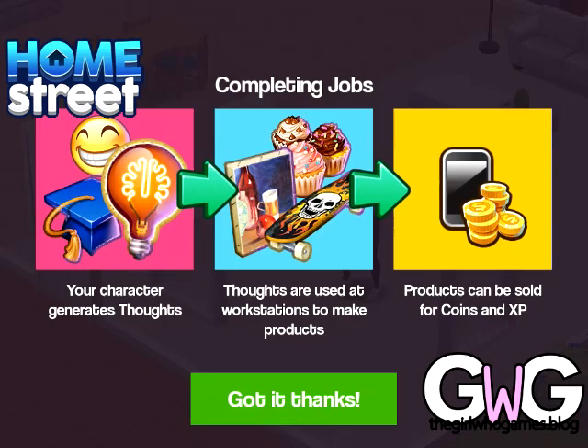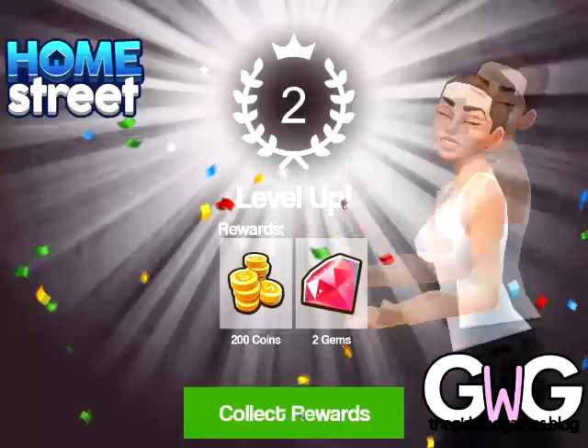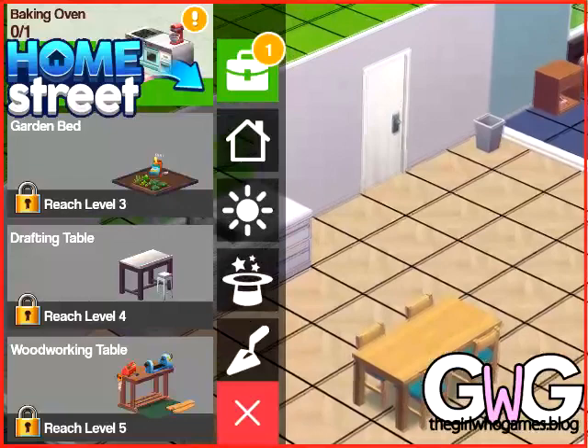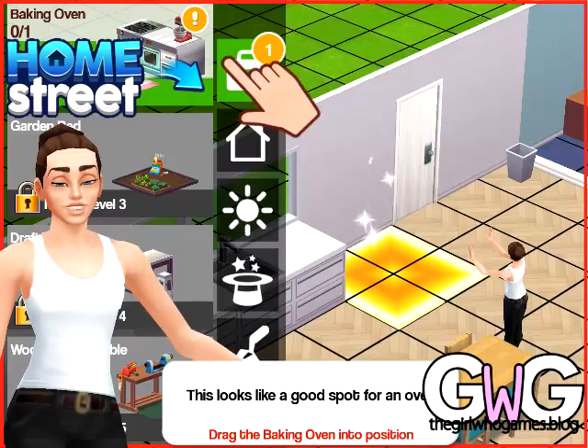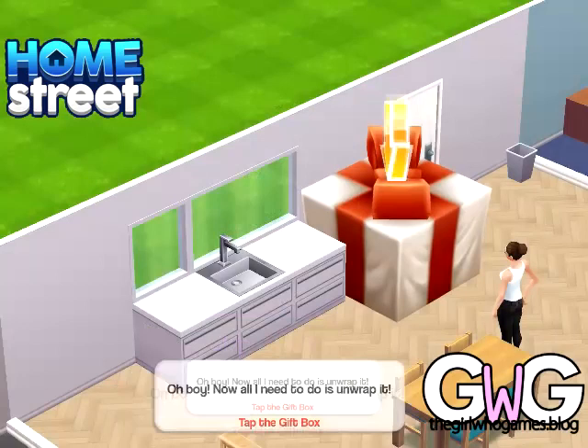You will unlock the baking oven and cupcakes on the baking oven, and you also earn some gems and coins. Now that we've unlocked the baking oven we're going to buy it. Click on the shopping cart to open the store — this is where you can buy things for your house. Drag the baking oven into the house and click the green tick to place it. It will take some time to assemble but we're going to skip it with a gem. Once it's assembled you have the baking oven.